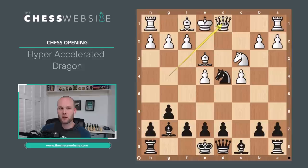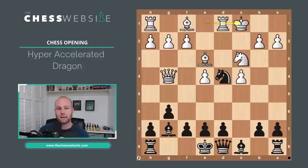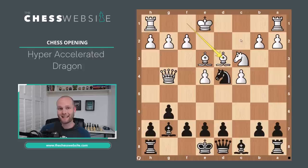White has a few options to protect the C2 square: Queen to D1, castling on the king side, or Bishop to D3. If White castles queen side, the Rook gets engaged into the game, but there's a lot of air in front of the king — no pawns at all in front of it — making it very vulnerable to attack. Castling queen side forces the Knight back to C6. If White uses Bishop to D3 instead, that protects the C2 square, but now Black can play D5 as a discovered attack on the Queen.